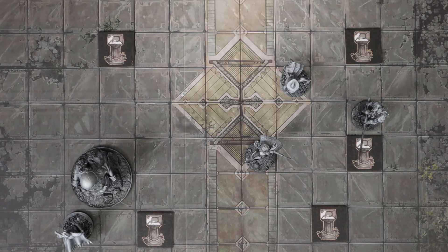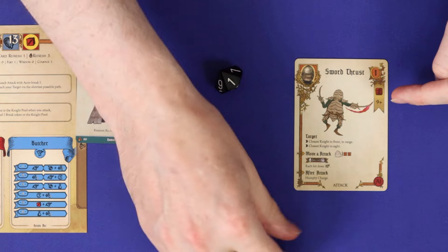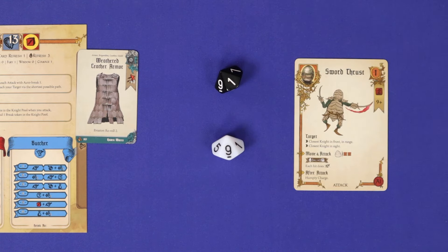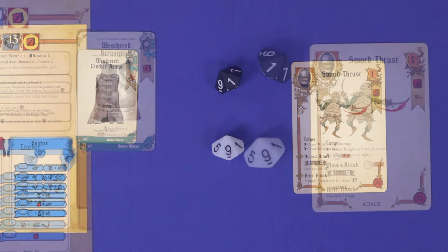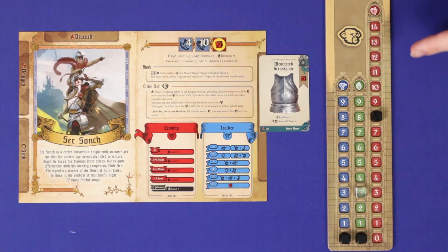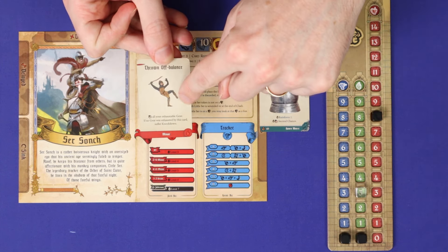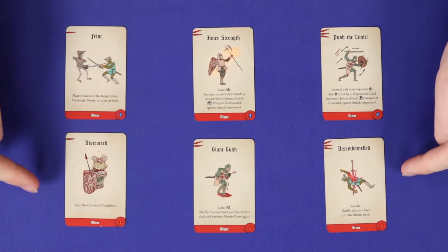The enemy then attacks. The player first rolls to evade — this many d10s trying to roll this number or better. Defensive gear and abilities can improve the roll results. Each unevaded roll could deal damage according to the AI card. If you have armour, then you'll roll power dice and each of these symbols blocks a hit. Any remaining hits reduce your vigour. If you lose any vigour, you draw one Mortis card and resolve it, and the severity of this card will depend on your current vigour. These have a range of positive and negative effects.